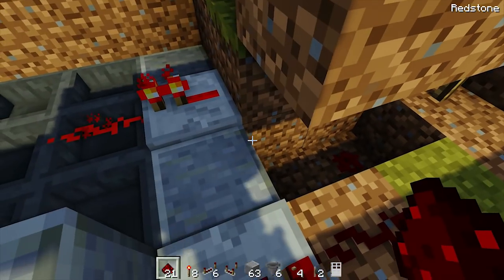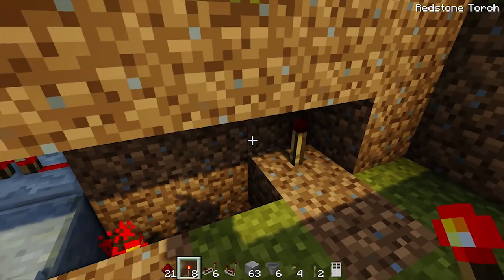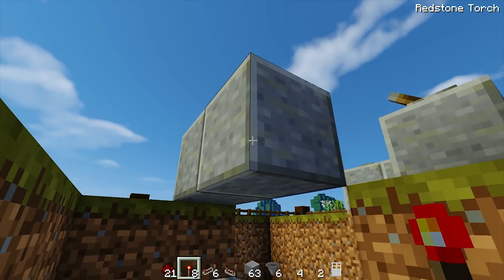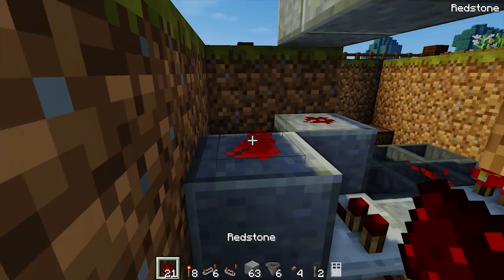To the left of that redstone, dig out this block and the one below it, then bring it back another two layers - dig out this block and the one below it. Then dig out this block but don't dig out the one below it; instead place a torch on top. Place a piece of redstone dust next to the block with the torch, then a redstone torch on the left side of that block so it powers the redstone, turning off the first torch.